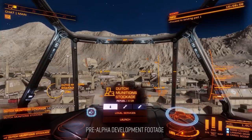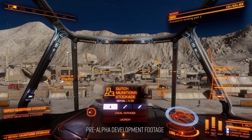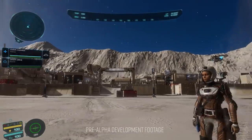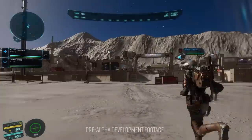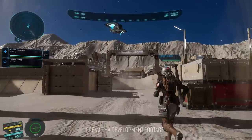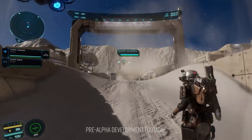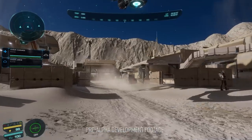To help you survive outside your ship and SRV you'll have access to 3 types of role-specific space suit alongside the current in-ship suit. Those suits are the Artemis, geared towards exploration; the Dominator, geared towards combat; and the Maverick, geared towards scavenging. The suits are complemented by a range of weapons, equipment and consumables. The suits, their weapons and equipment can be upgraded in a similar fashion to the way engineers are used currently to upgrade ships, and you can own as many suits as you'd like.